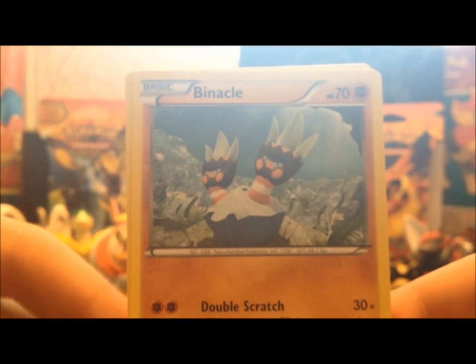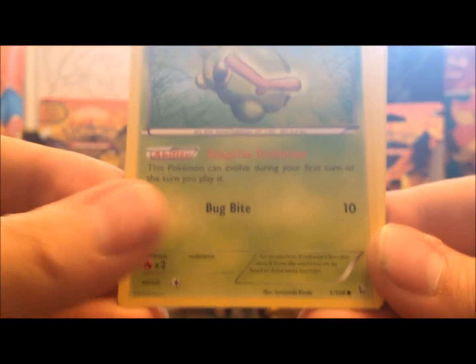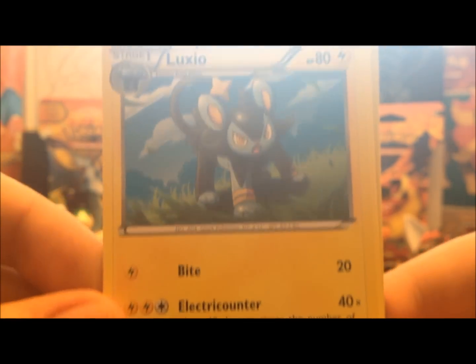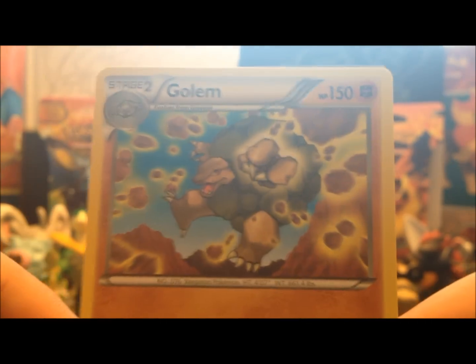We got a Binecle, we got a Ponita, we got a Helioptyle, we got a Caterpie, a Binary, a Luxio, we got a Blacksmith, a Krokarock, and the Reverse is a Scraggy, and the Rare is another Golem. Rock Smash. Okay, and on to the final pack.